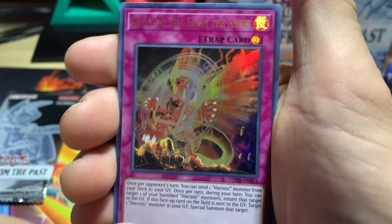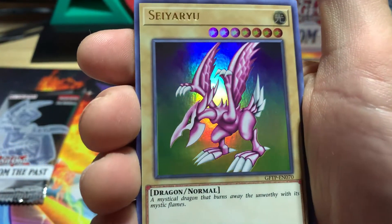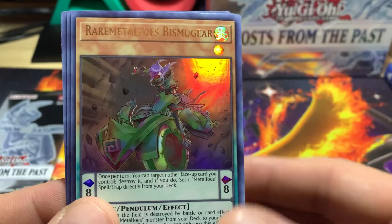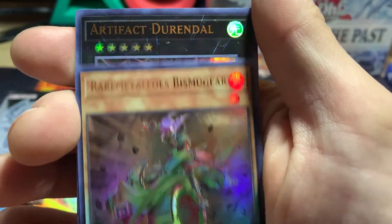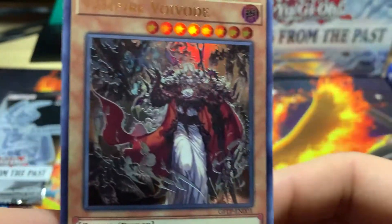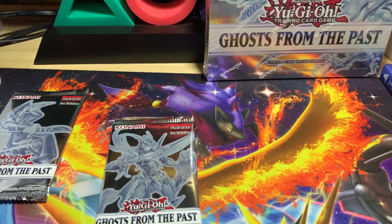Let's go ahead and see what we got here. Hieratic Seal from the Ashes, Sayar Ryo — nice, I like that one, I'm going to put that over with the Heo Zanryu. We got Rare Metal Foes Bismugir, Artifact Durandal, and a Vampire Viovode. That's a pretty sweet looking card. I've only pulled it once before, so I will take that.